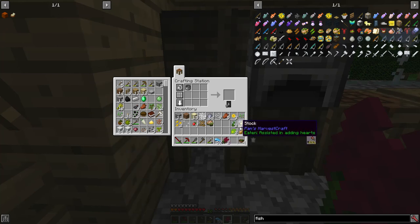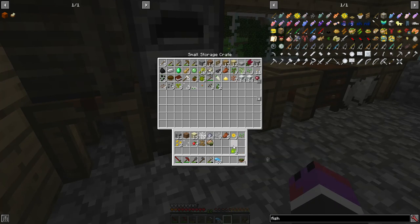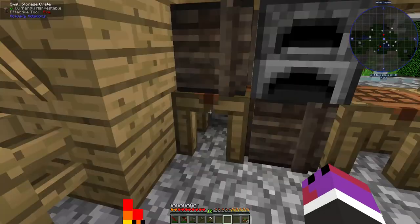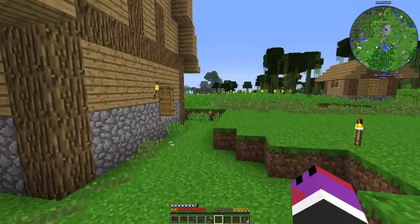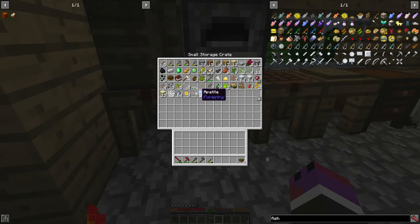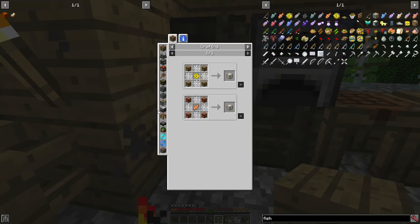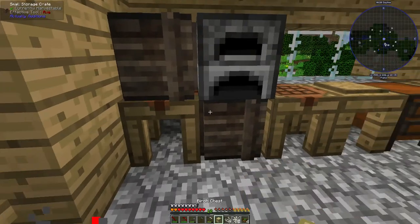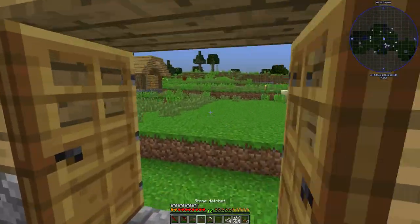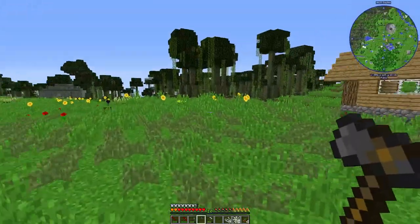So that's gonna be our food source for a little while. I did get the string I needed - cobwebs into string - and we're gonna need some wood, probably a lot of wood. For the fishing trap we're also going to need to fish, which is annoying.